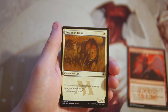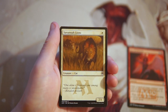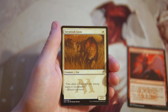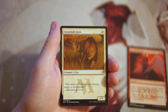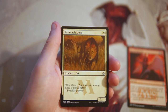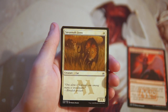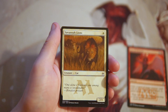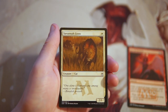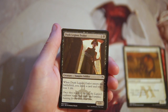Savannah Lions is a 2/1 vanilla creature for one white. The draw is that it's a 2/1, not just a 1/1, so it's got a little more power than a typical one-drop. That said, not all that exciting — it is just a 2/1 so it's going to get outpowered very quickly. Maybe fine in a go-wide strategy but that doesn't really work too well here, so not a fan.